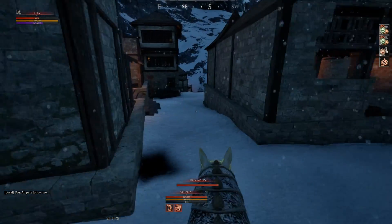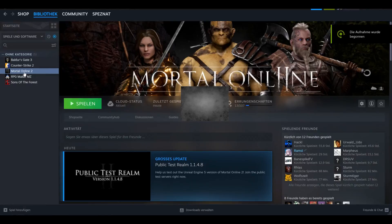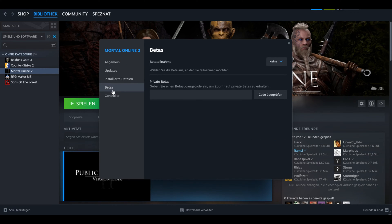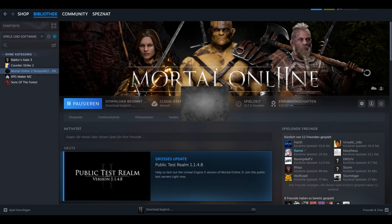So how you can connect to the test server is pretty easy. You are here at your Steam library, you make a right-click on Mortal Online 2 - make sure that you are in the Steam library - then go to Properties, and on Properties you go to Beta. On Beta you have the option to select the public test server of Mortal Online 2. It will start downloading and installing automatically. Wait until finished and then click on Play.